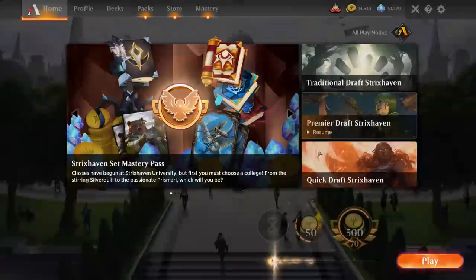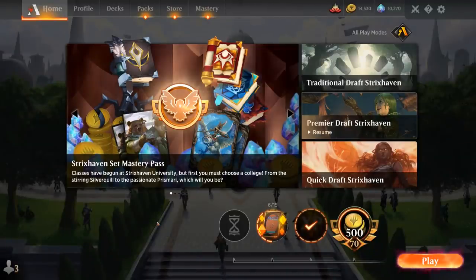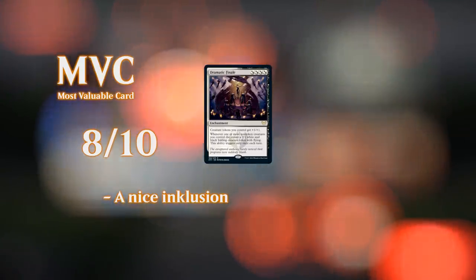Overall, this Mono-Black Sacrifice deck — many of the wins come from the power of Cauldron Familiar plus Witch's Oven, but Desecrated Tomb definitely adds an interesting dimension, and Dramatic Finale did a lot of work in our games today. That'll do it for today's gameplay. Thanks for watching, hope you enjoyed, and as always, have a nice day.